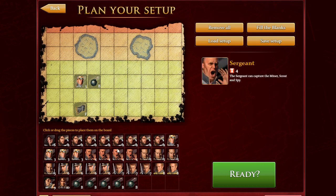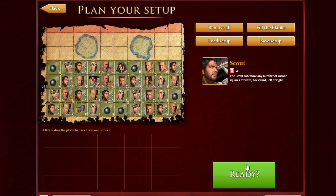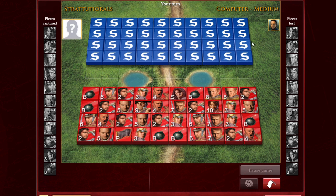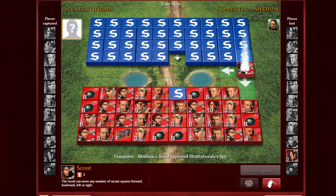Next we're going to look at the scout. The scout is a very valuable and important piece. The job of the scout is to scout other pieces, and that's why it can move an unlimited amount of spaces. Let me go into a match against the computer and show you. A scout can move as many rows as possible — it can go this way, that way, that way.